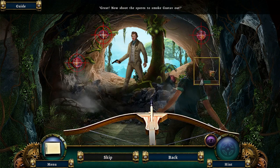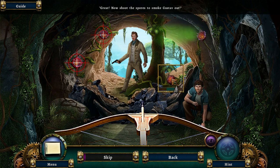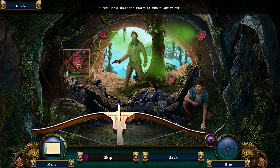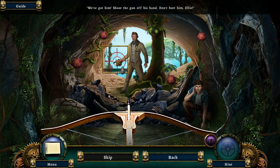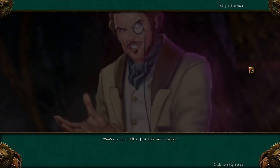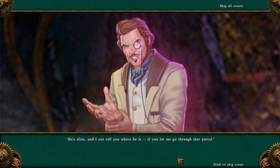You want to release the mouse button when you're in the green zone. Now shoot the spores to smoke Gustav out. Extra layer of difficulty here — you need to shoot the spores when they're open. We've got him! Shoot the gun off his hand. Don't hurt him, Ellie! You're a fool, Ellie — just like your father. He's alive, and I can tell you where he is, if you let me go through that portal.